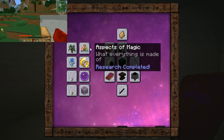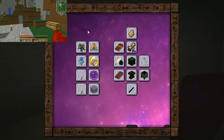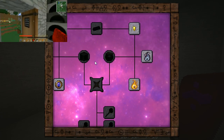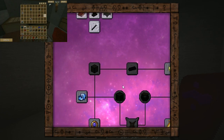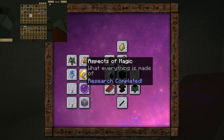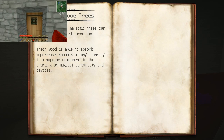It is your guide to all things Thaumcraft. You're a Thaumonomicon. I know, I got one now. Anyways, in here we got the start of the tree of stuff. So I will go up into here. Basically these are all the information little blobs that we can use. So I can click on this great wood tree.